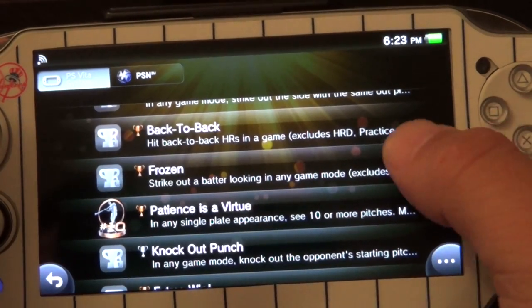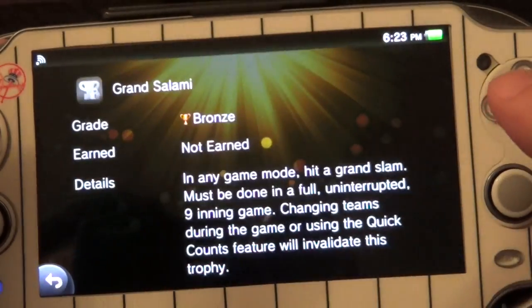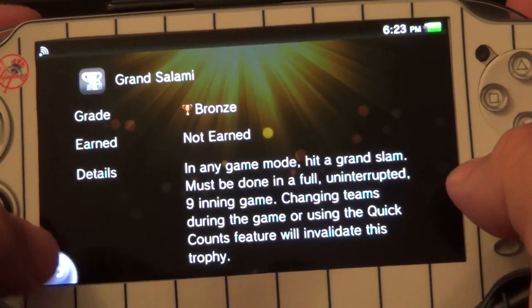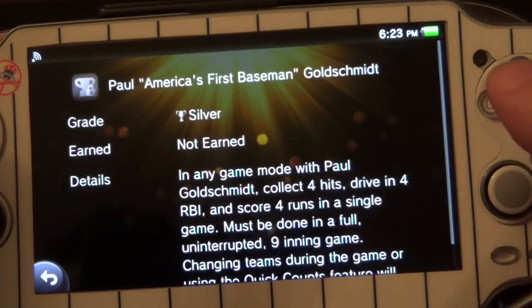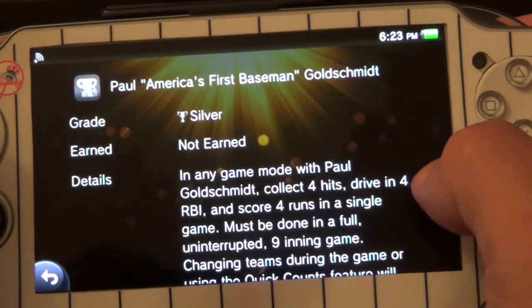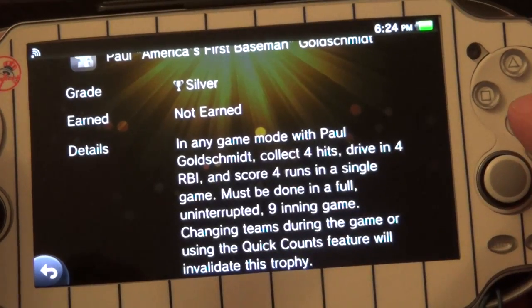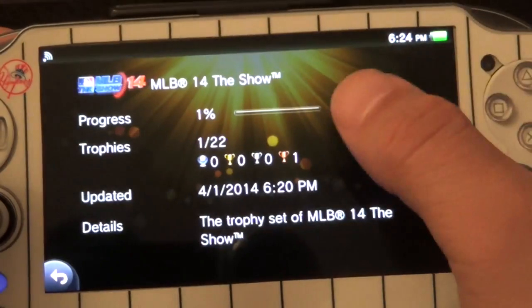I got that trophy while trying Road to the Show because you can't use Quick Count there. For example, 'Grand Slam' — hit a grand slam in any game mode — Quick Count will invalidate it. Same with the Paul Goldschmidt trophy: collect 4 hits, drive in 4 RBIs, score 4 runs in a single game — Quick Count will invalidate it too. That really, really sucked because I was using this feature a lot today.